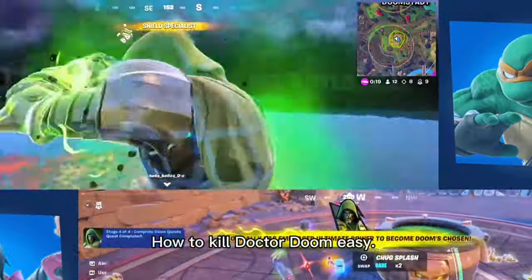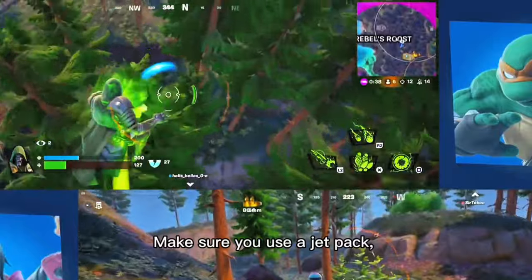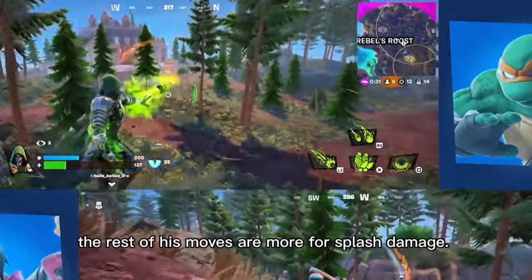How to kill Dr. Doom easy. Start by finding a place with plenty of cover. Make sure you use a jetpack, as Doom only has a beam that can target you. The rest of his moves are more for splash damage.